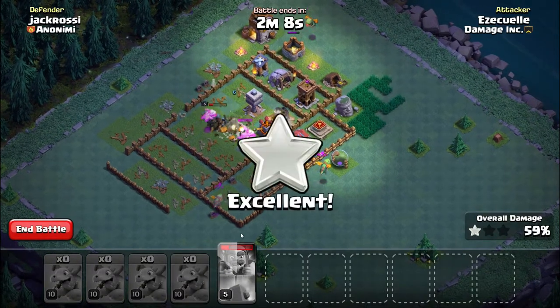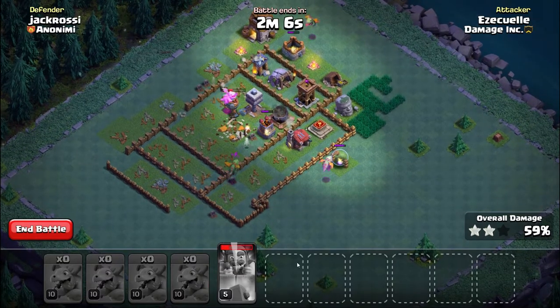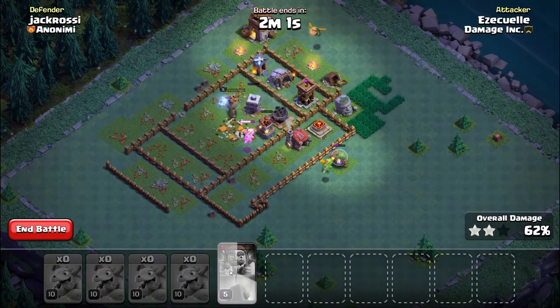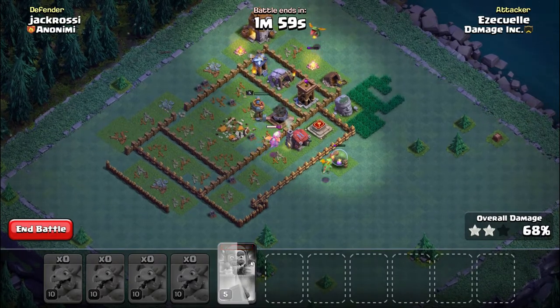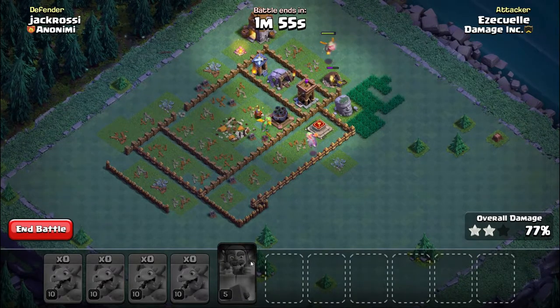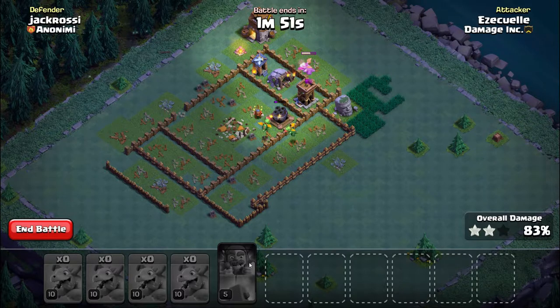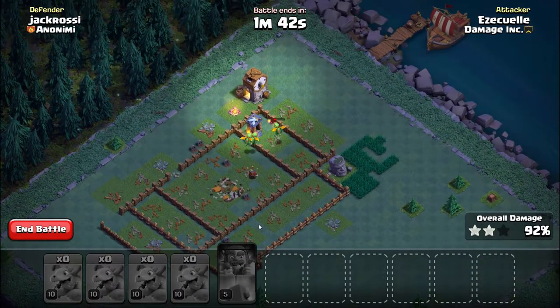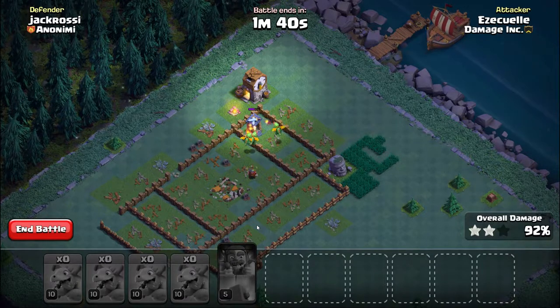In the builder base, the hero has several abilities — I think it's every 14 seconds you can use the ability again. Use it as often as possible: as soon as it takes a little bit of damage, use that ability. Don't wait around on it, because as soon as you use the ability that 14-second ticker starts, and every time you use the ability you get a little boost to your hit points, increasing them each time. So use it often.